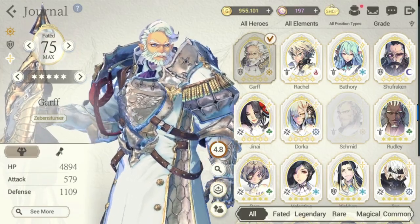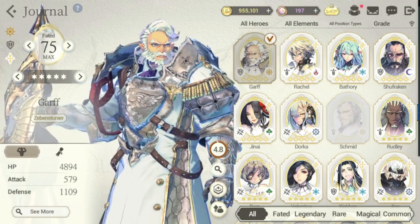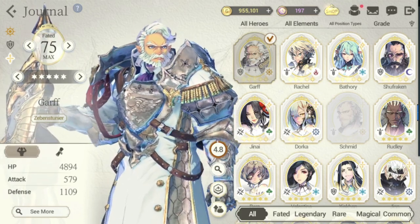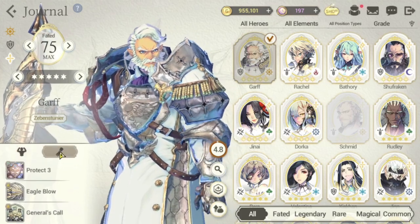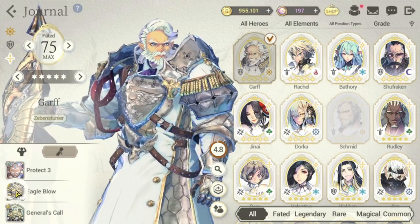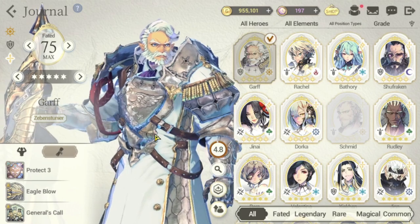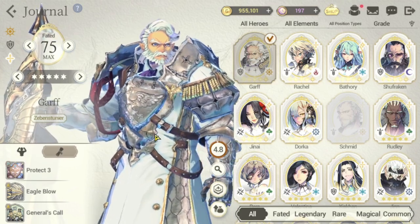Let's first separate the Generals into two groups. The first group of Generals I'll be discussing will focus their passive towards their allies — their unique passives are triggered based on what stats their allies have. I've already checked in advance that this guide does not affect their S1 and S2 skills, and the implications discussed will affect their regular forms and their fate cores.